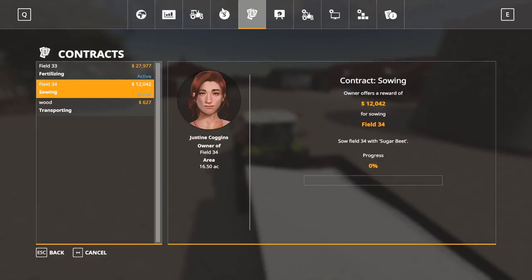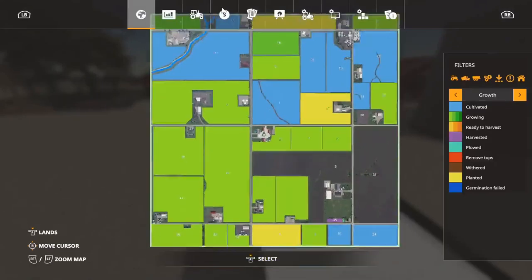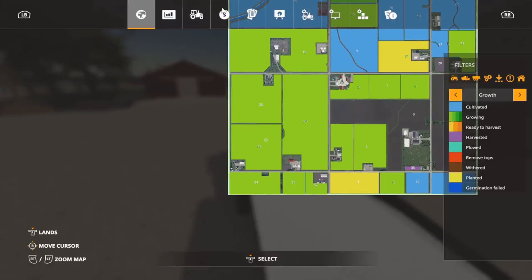We need to plant some sugar beets, but that'll be okay. We can do that. So we'll go ahead and go to field 33 — I need to find out where it is. Of course it is not where it's supposed to be.